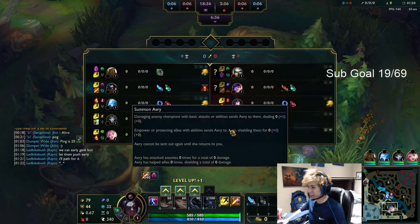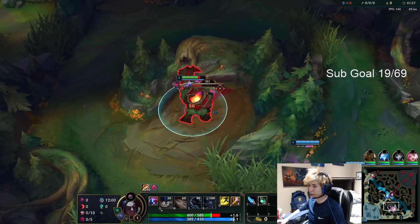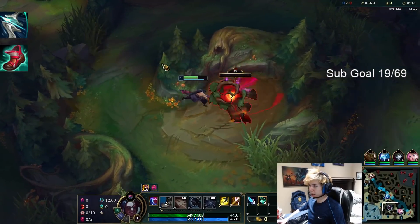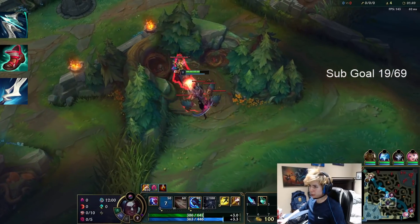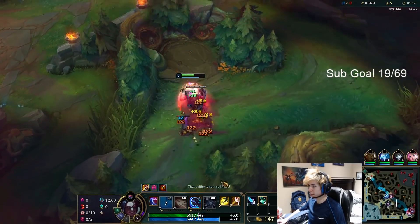I'll look for the early gank bot and get as many blue orbs as I can. Here are the runes: Dark Harvest, Ultimate Hunter, and Inspiration Secondary. For the full build, we're going to be going Galeforce, Ionian Boots. I like to get Manamune typically, and then either the Collector or Dominic's Reminder and Infinity Edge. That's typically our full build for this full crit one-shot Blue Cane build.